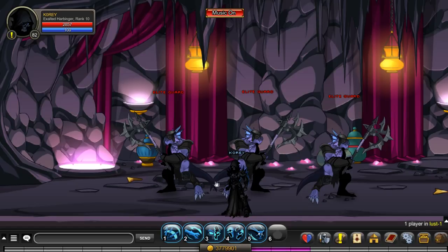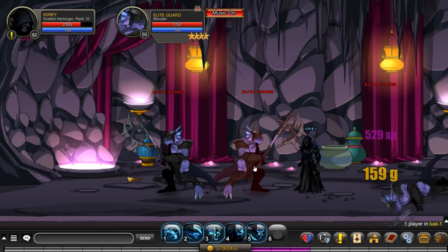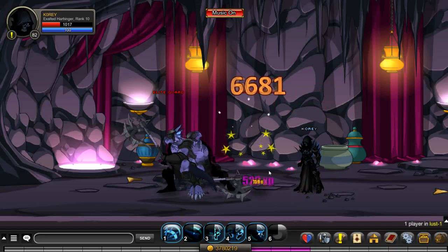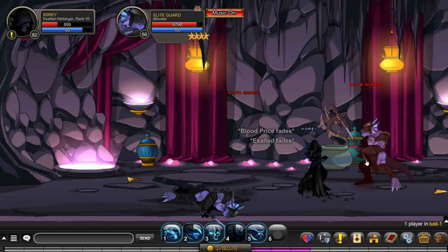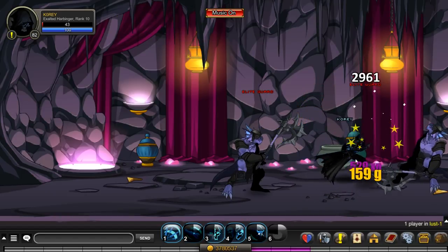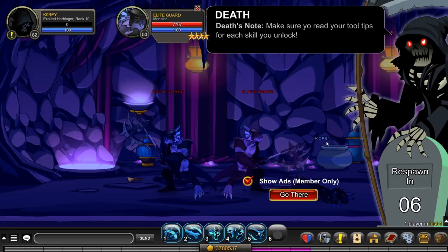If I start with full HP, I'll open the fight with the fifth skill, then hit four, then two. If I still have around 2k health I'll keep spamming two and wait. At around 1800 health I'll hit the fifth skill again. You want to get down to very low HP — at 43 HP that's peak performance for this class. I died there because my fourth skill wasn't up, which happens.